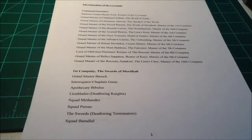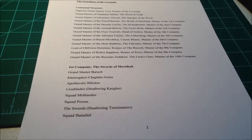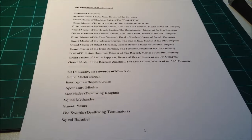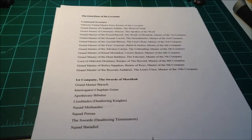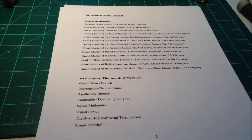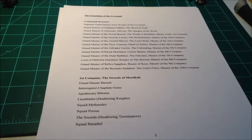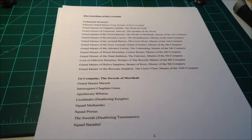What I did then is actually go through and write out what an entire chapter's organization would look like. The first company, for instance, is the Swords of Mordica. The planet that the Guardians of the Covenant are from, according to actual Games Workshop fluff, is Mordica 7 or something like that. I've tried to adapt that into my army building and fluff, because every story is a little better with a grain of truth, incorporating some actual facts into the actual organization.